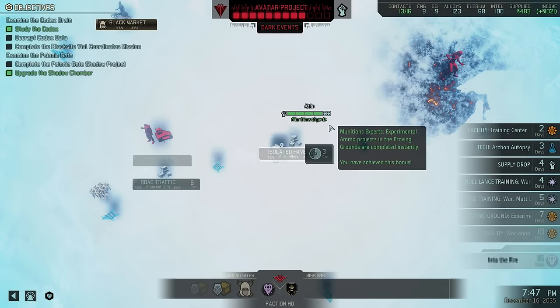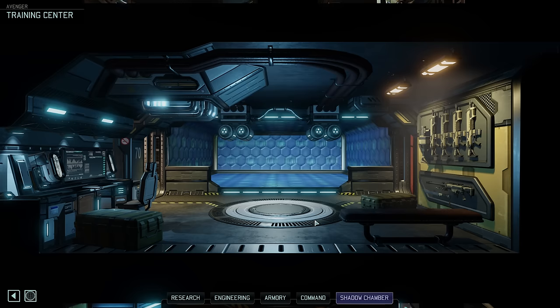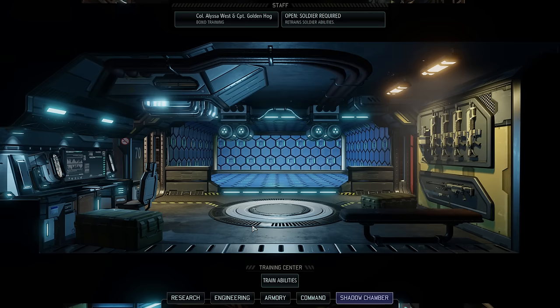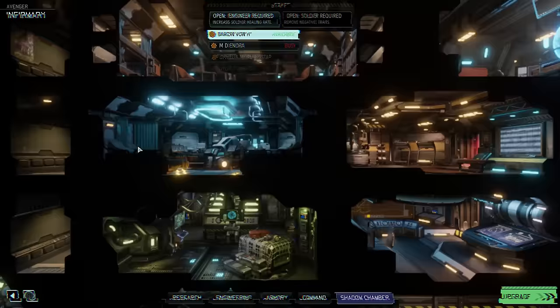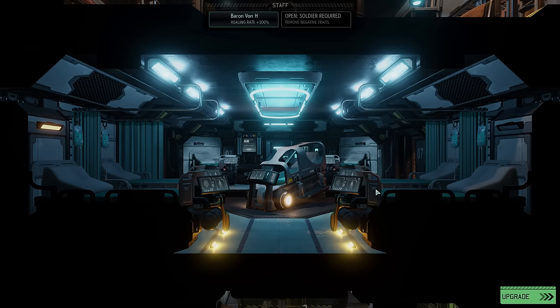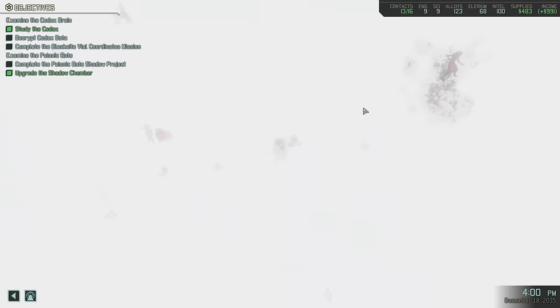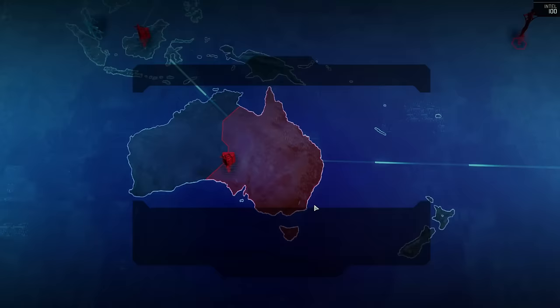With that taken care of, let's keep scanning — the end of the month is coming closer. We finish reconstructing the Training Center, letting us level up the bond between Warhawk and Sapphire West. Engineer Baron von Aech has also been freed up and heads into the infirmary — we don't have many injuries right now, but it's better than sitting idle. A short while later, the alien alloys have been collected — 80 of them, a nice haul.